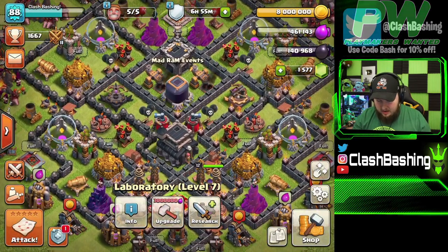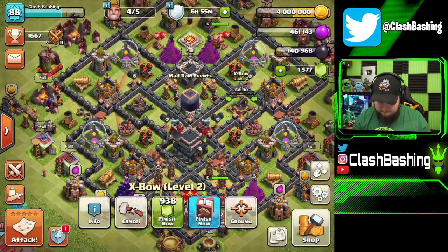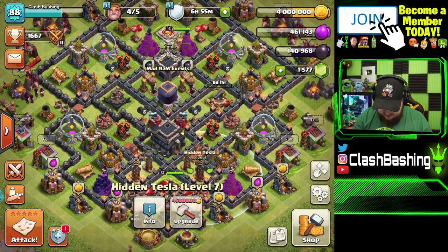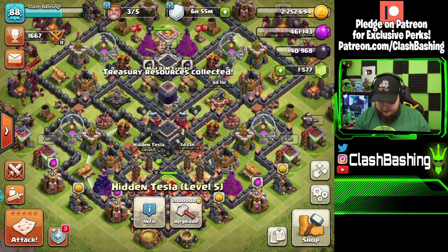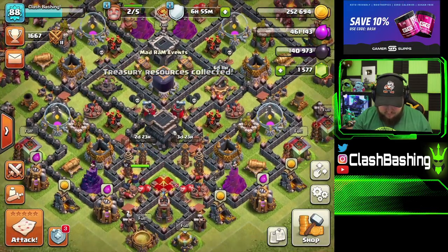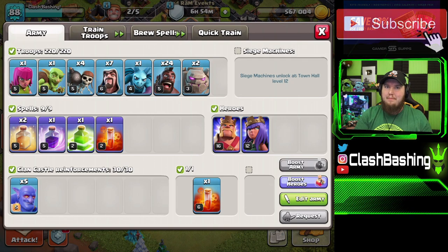We have quite a bit of silver — eight million — and one of our bows maxed out. Let's go ahead and max out this other bow. We've got these baby teslas; I like to get my teslas up early — it's my favorite defense and it's a really nice one. So we got some builders going. I'm going to go out and find a tough Town Hall 9 — nothing too easy — and this is going to be a sample comp that will change based on the base you're attacking.